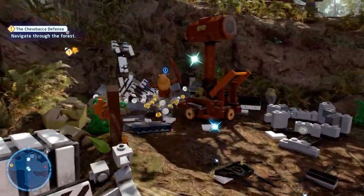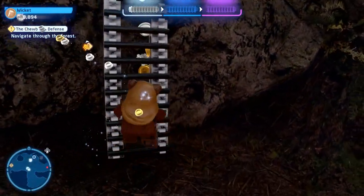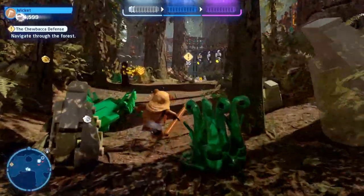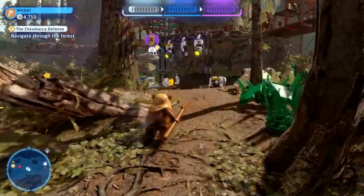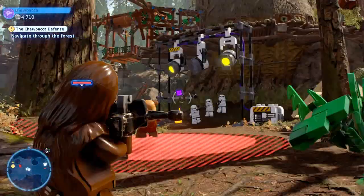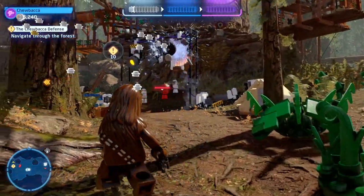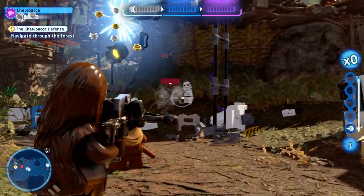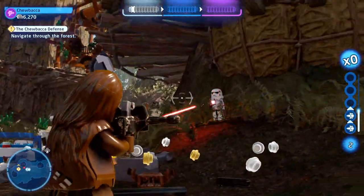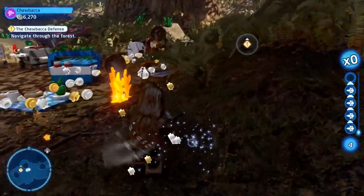There's a bunch of stuff on the ground that's cover from the blaster battle, which is cool but I always end up trying to build the bricks — you do get studs for rebuilding them, so that's nice. Getting closer to the camp up top, I switch over to scoundrel Chewie and look towards the left side of the scaffolding. Using his intuition, he takes out the main generator box, which gives us access to all the enemies and even does some damage on them.